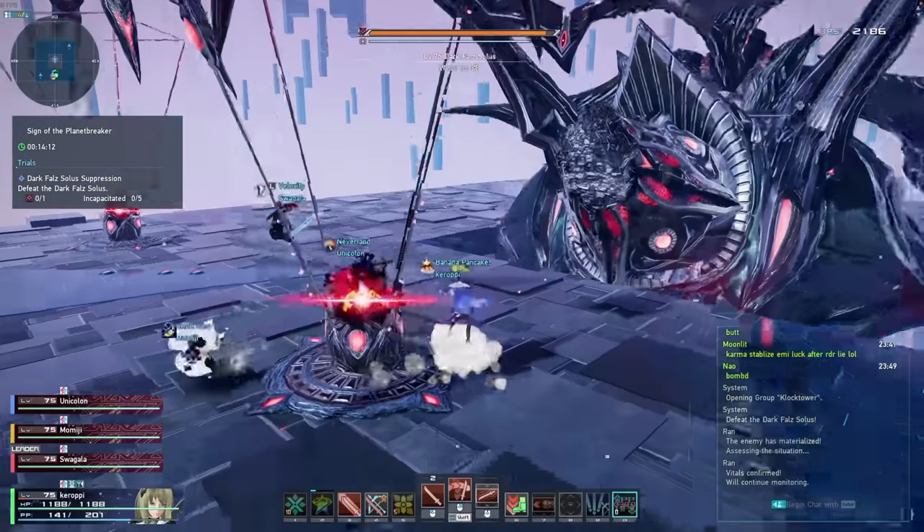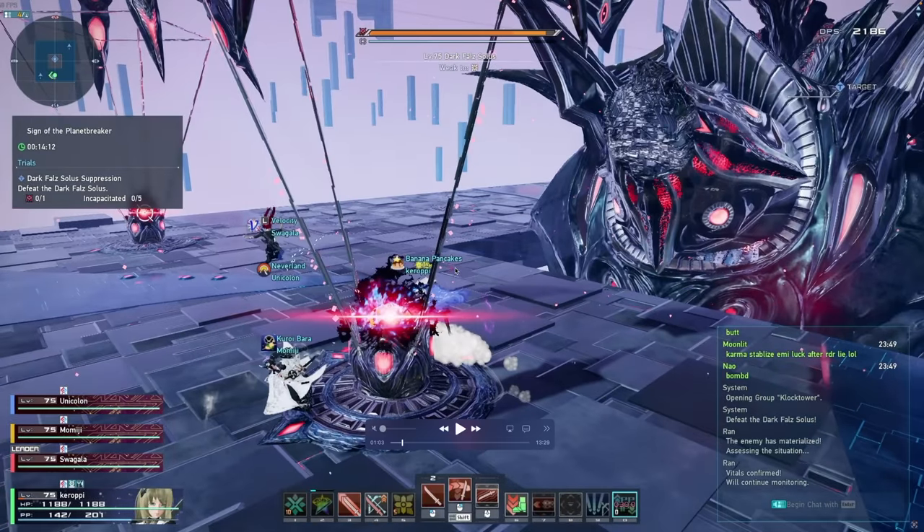Once you destroy the thing, you're going to notice that these bombs drop. If you don't have a lot of damage, these bombs might actually drop before you break the back piece. If that happens, you should focus the closest bomb while trying to hit the back piece at the same time. If you're a braver, you can use all of your photon arts to hit the bomb, and then with your empowered normal attack, you can hit the back piece. In this run, we destroyed the back piece instantaneously before the bombs even spawned, so now we can just focus on the bombs.